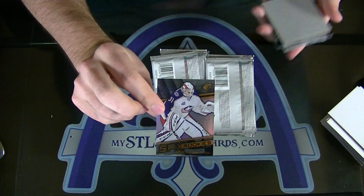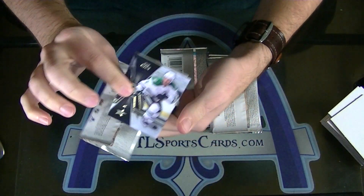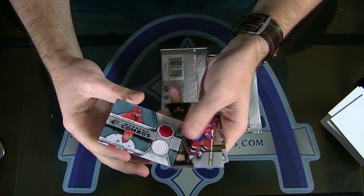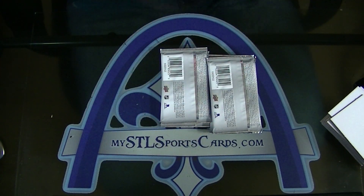Anton Forsberg for the Columbus Blue Jackets rookie — goaltender, nice. Very nice. Next, for Detroit winning combos — Henrik Zetterberg and Nicklas Lidstrom, very nice. Volk been doing alright.